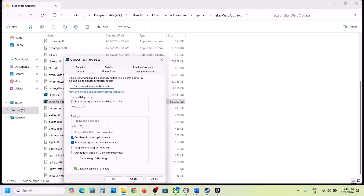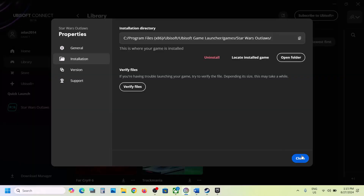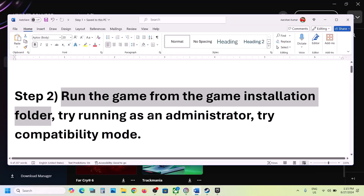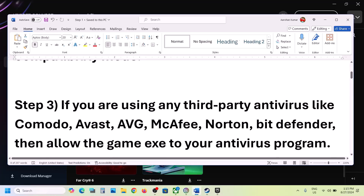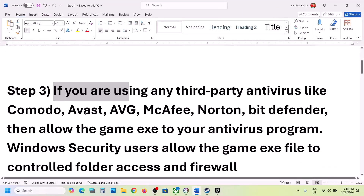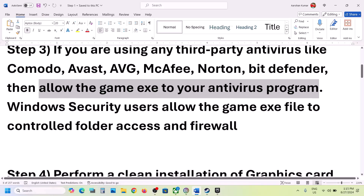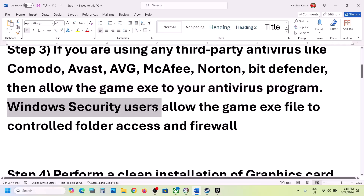The next step is: if you're using any third-party antivirus like Avast, Norton, Bitdefender, McAfee, or whichever antivirus program you're using, allow the game exe file in your antivirus program. If you're using Windows Security, open Windows Settings and then go to Privacy and Security — in Windows 11. In Windows 10 you will have an option for Update and Security.